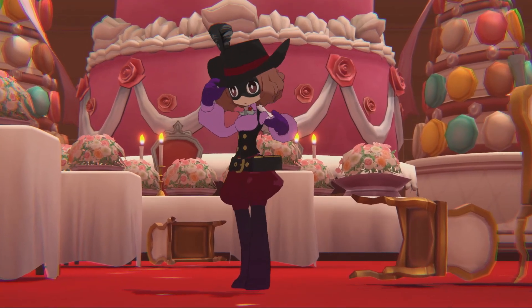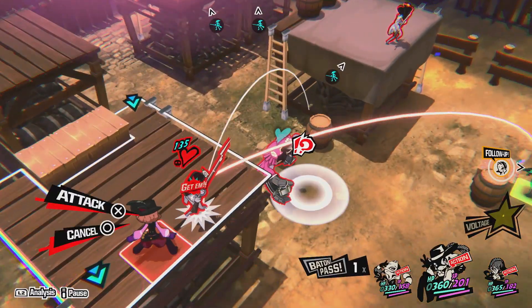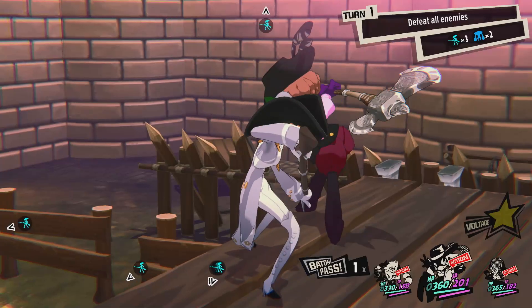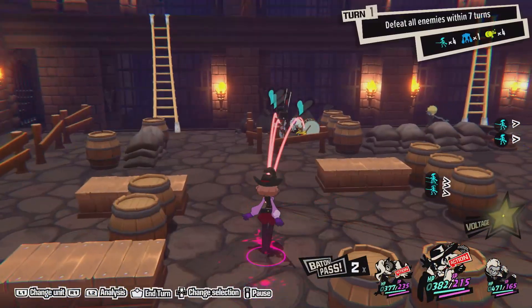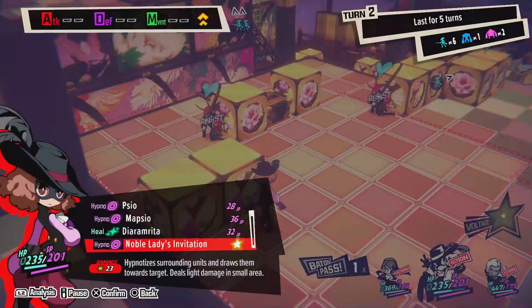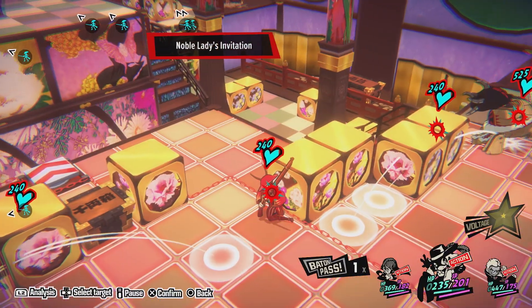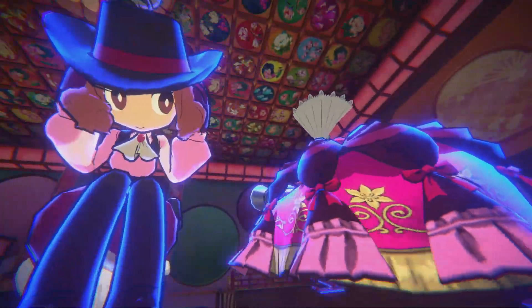Finally, rounding out the roster is the mild-mannered Haru. While she may appear gentle on the outside, Legionnaires won't want to underestimate her in combat. Haru uses a grenade launcher to deal damage to multiple enemies on the battlefield, then follows up with her Persona Milady, which features the ability Noble Lady's Invitation that draws her foes closer for a big AOE attack.